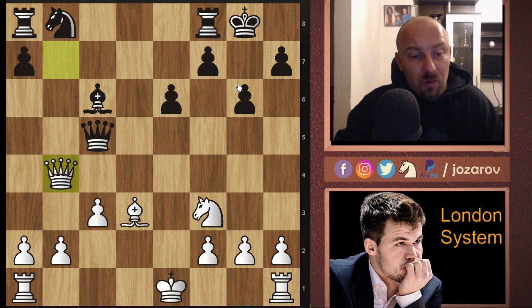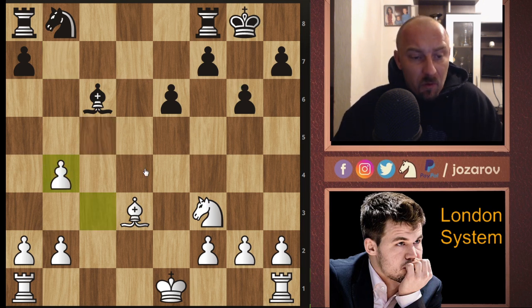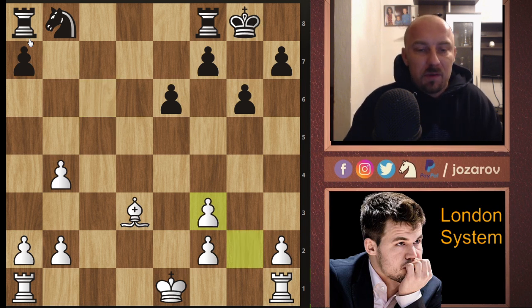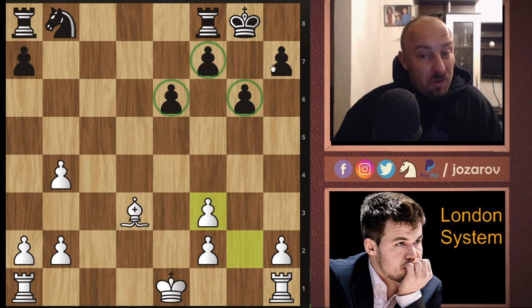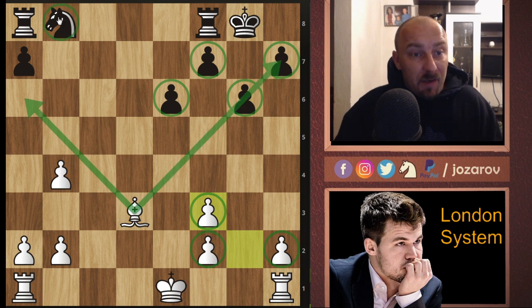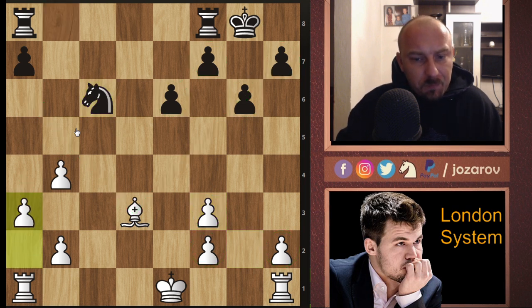Chess is not all about tactics. Magnus Carlsen always shows great endgame skills and positional understanding. Going into a favorable endgame is perfectly fine here. After trades of queens - queen-takes-b4, c-takes-b4 - we have a three versus one situation on the queenside. Black plays bishop-takes-f3, g-takes-f3, provoking some weakness, but we have a four versus three situation on the kingside. The pawns are on both sides and Magnus goes into a favorable endgame with bishop against knight.